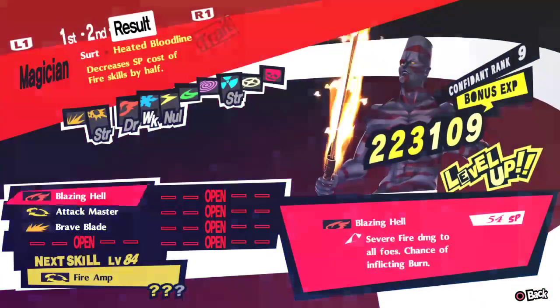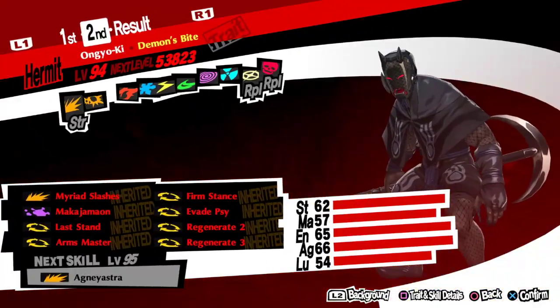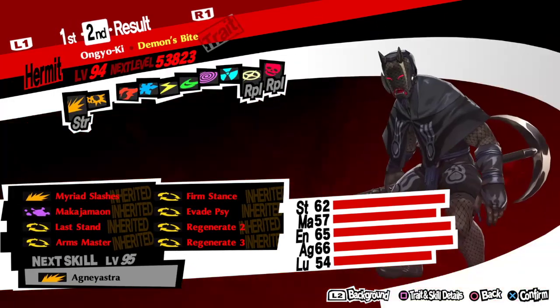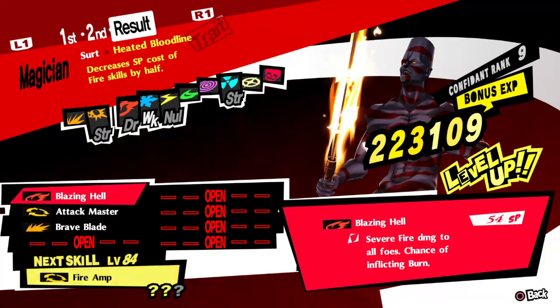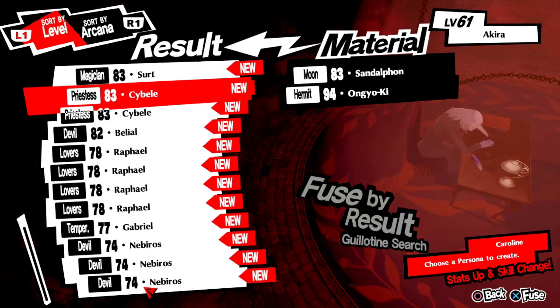Oh, but you can make Surt? We do need a fire persona - a powerful persona. Ungokyu and... fire amp. Interesting, that could be one.